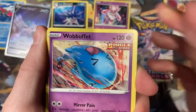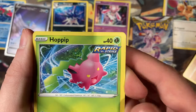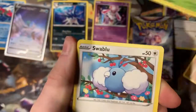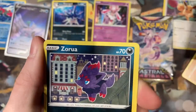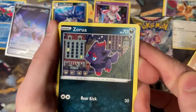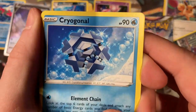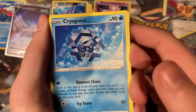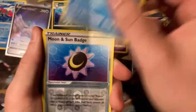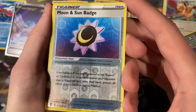We've got a Baltoy, into a Wobbuffet who's been beaten up, and then a Hoppip going through the skies looking kind of overpowered. We've got a cute little Swablu, into Azurill — I can't speak today — into our Cryogonal. Rest in peace Scorbunny — if anybody hasn't seen the Solo Link, Scorbunny RIP. Into a Moon and Sun Badge reverse holo.